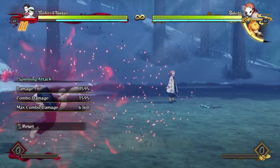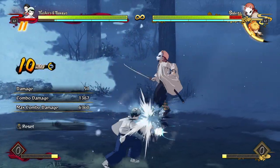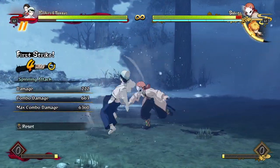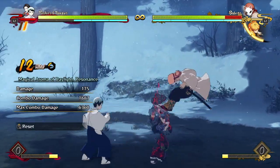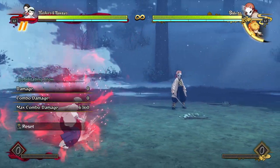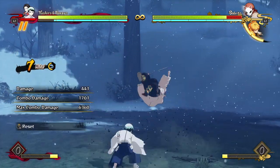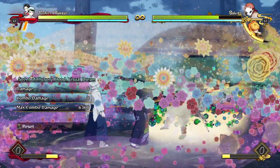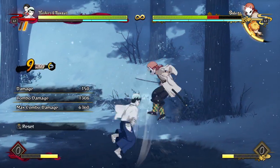All of Yushiro's combos follow a similar flowchart, just depending on what kind of hits you get. Off of certain starters you don't have much time to do much else, so just do a few attacks, then maybe use a Tamiyo reset — whether you go for the unblockable or the re-stand. Off of a raw debilitating blow you have a little bit more time, so you can do a few more attacks and then go for free resets all over again.